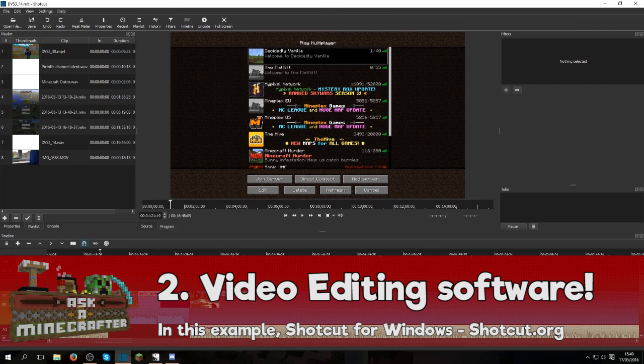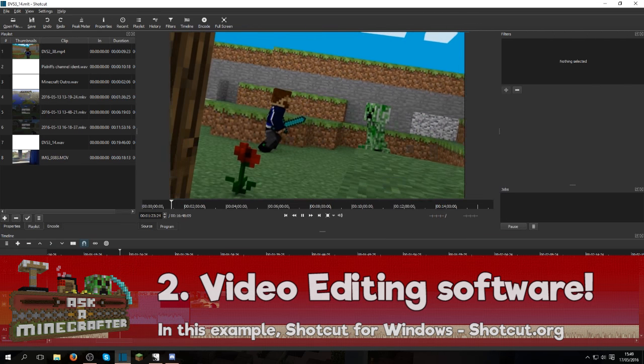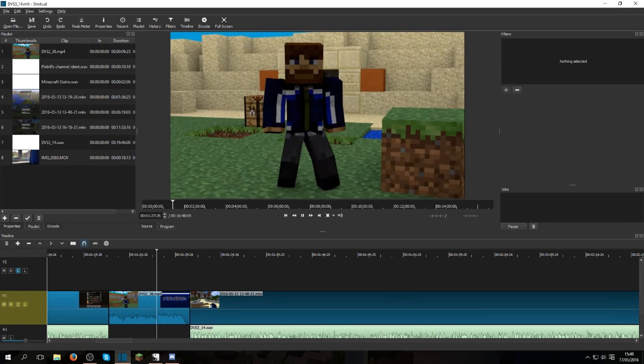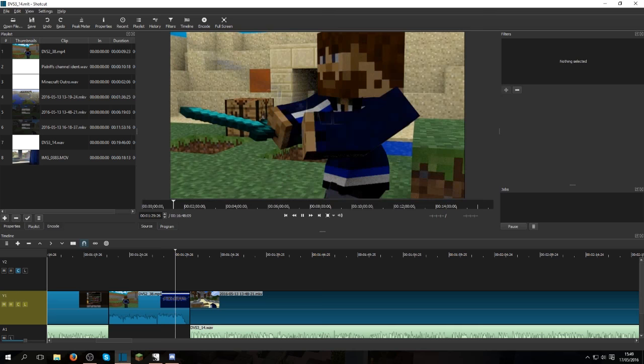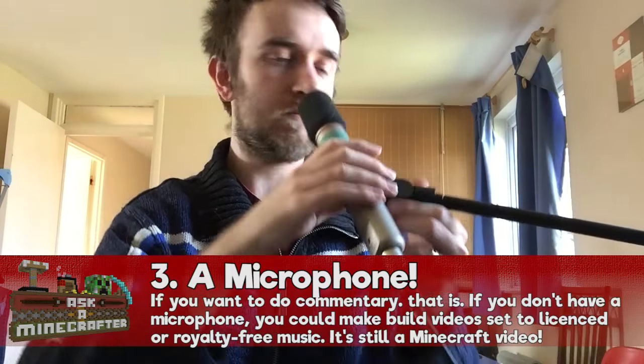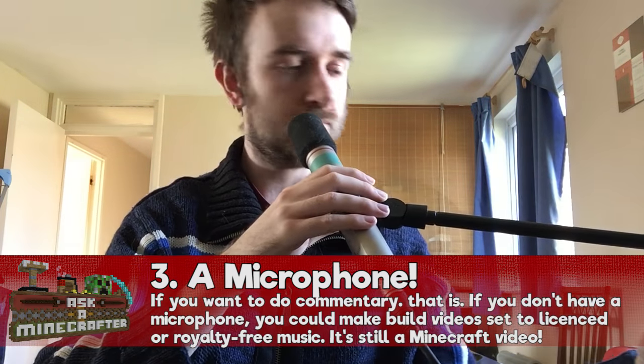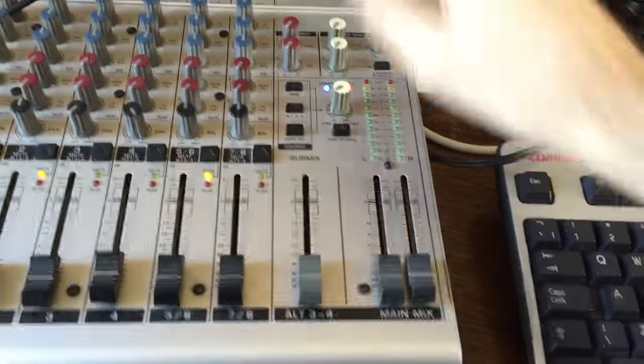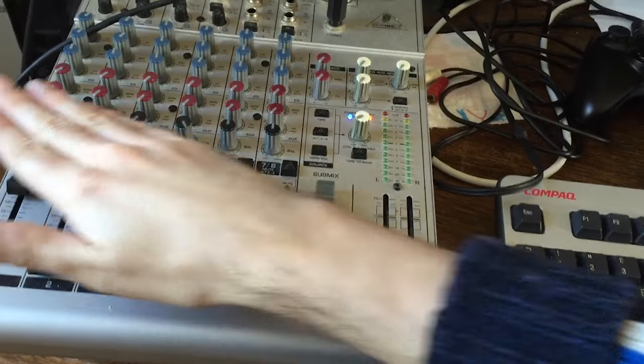Number two: some video editing software. Free video editing software is actually very easy to come by. You'll find Windows Movie Maker or iMovie bundled with most PCs and Macs, and there are a bunch of other options available online. Number three: if you want to record gameplay commentary, you're going to need a microphone. Even if it's just a mic built into your laptop it will do, but you can find decent quality USB microphones or gaming headsets quite easily.